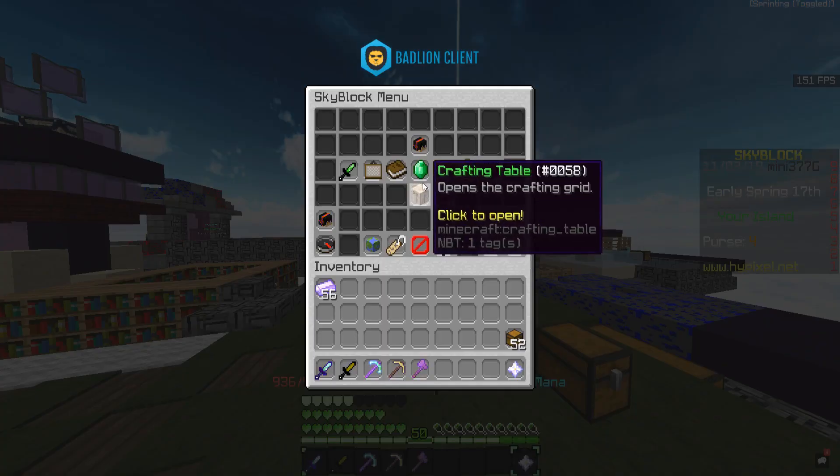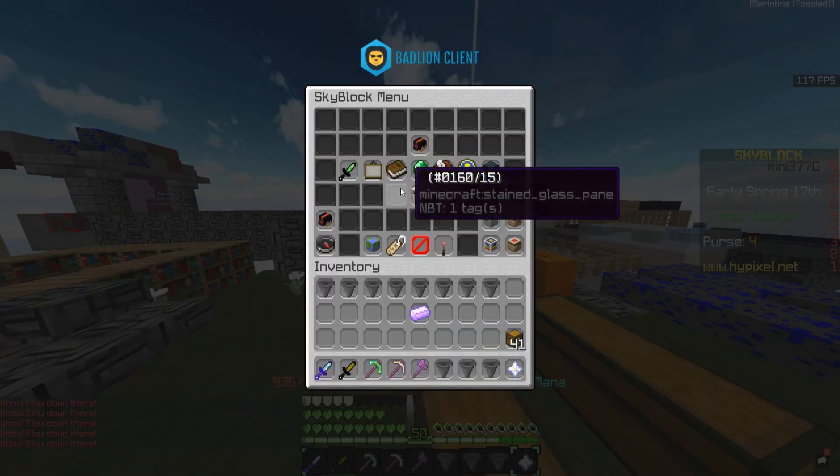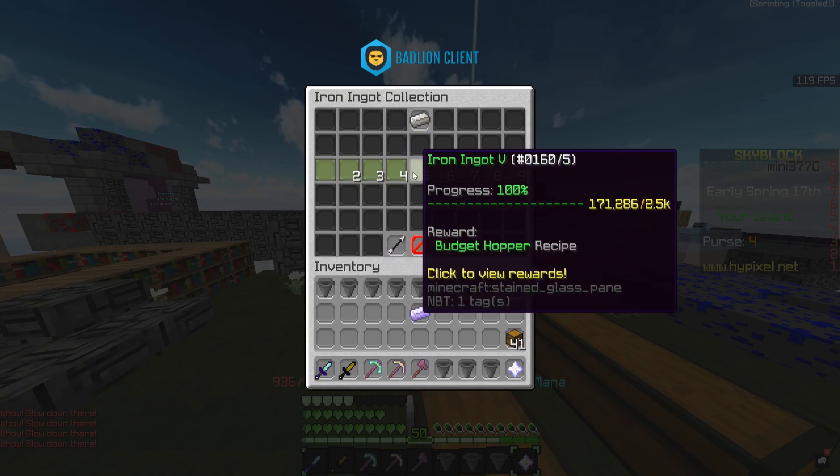Basically, all you need is some enchanted iron and some chests. All you do is make budget hoppers. To get budget hoppers, you need 2,500 iron.